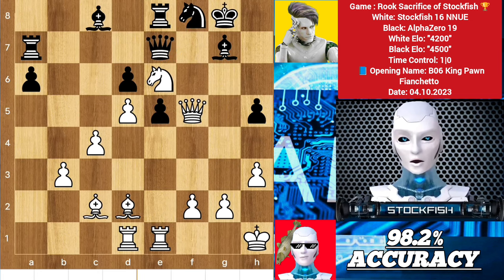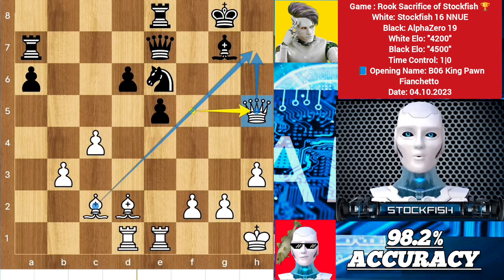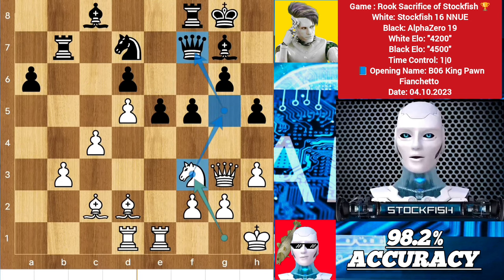Queen takes f5, then after some piece exchanges on e6, we will play queen takes pawn with a threat of queen h7 check. King here, bishop here, rook has to move then move up the rook. When the position is clear and the king is unsafe, always involve your rook to destroy your enemy. Break the ego of your enemy by your intelligence and special talents — everyone has some special talents.